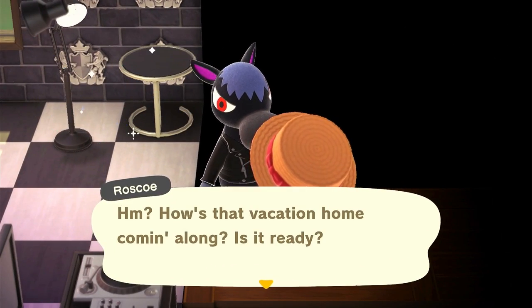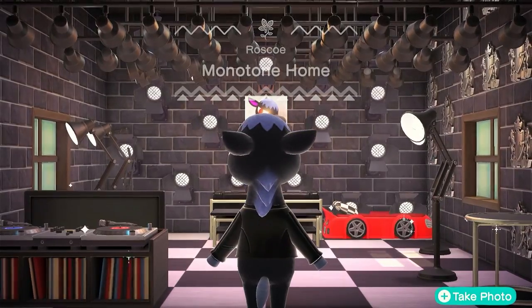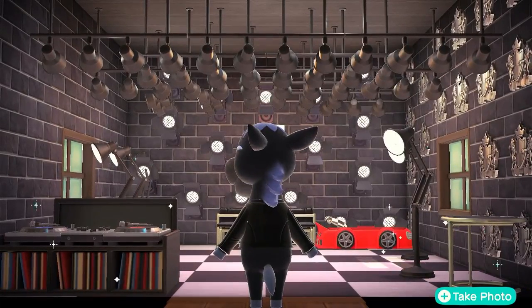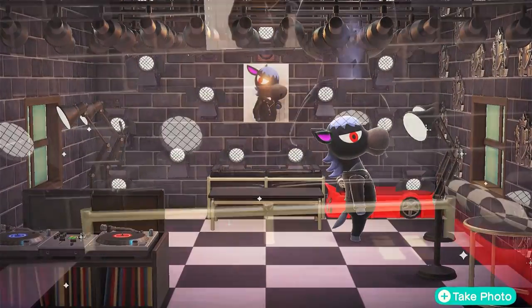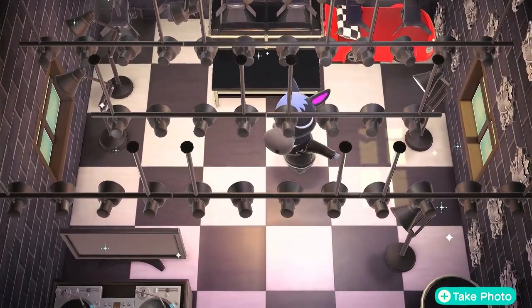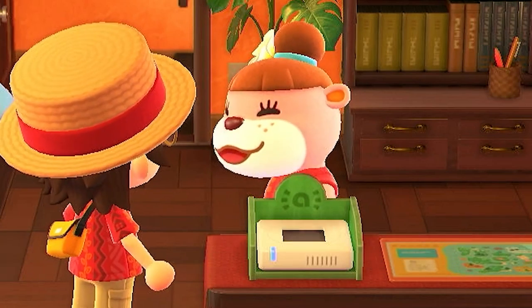We'll put the bed right next to the couch, which doesn't make any sense at all. We'll do a TV just in the middle of the floor, a random cool side table, a couple of floor lights, and we'll put the TV in front of the turntable so he can never use it. We're all done. Vacation home's coming along - yeah, it's ready. Another 9,000 pokey, thank you. We can finally do the Amiibos!